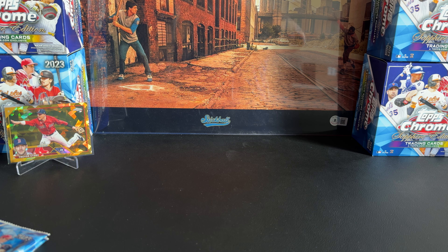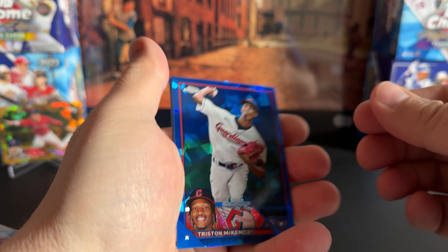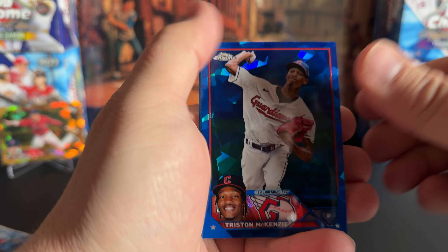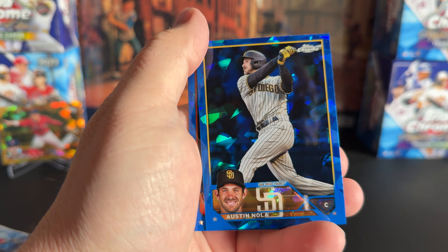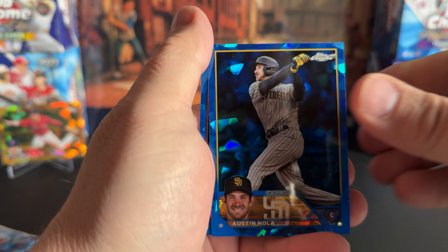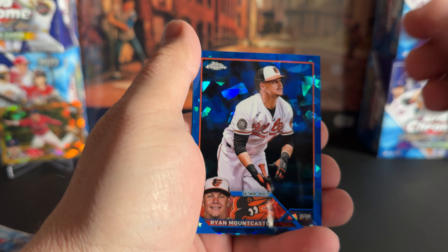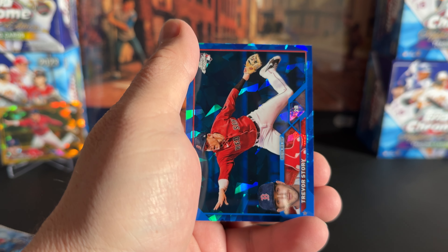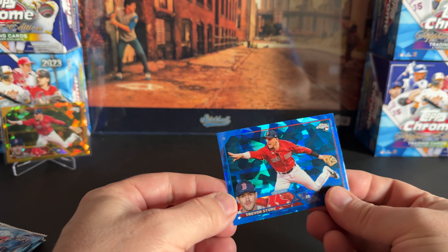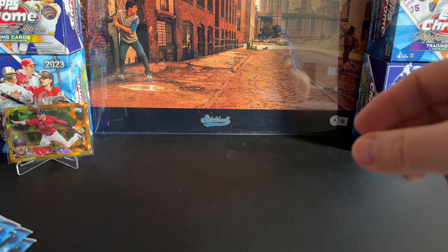I think the next year, hopefully they do this again — let's put some autos in it and maybe have a series one Sapphire and a series two, and not combine them together. There's a nice Mount Castle — a second-year card for him — and then Trevor Story. So we hit the parallel gold, then the base.